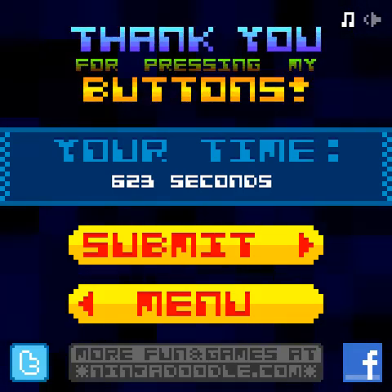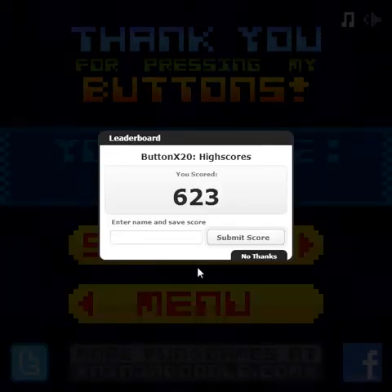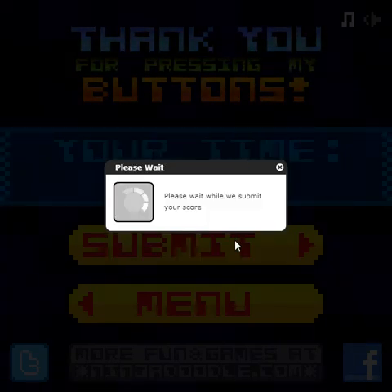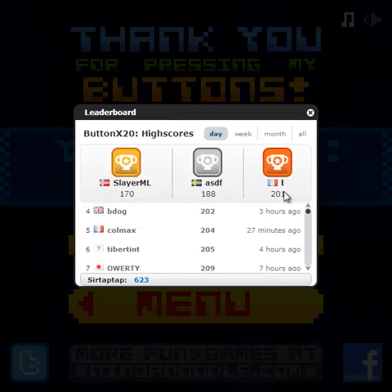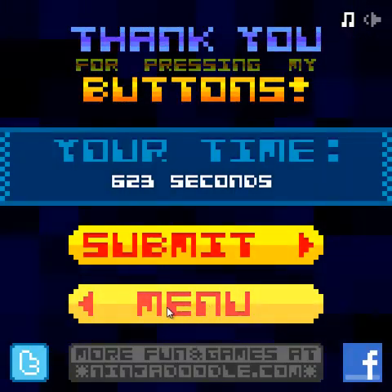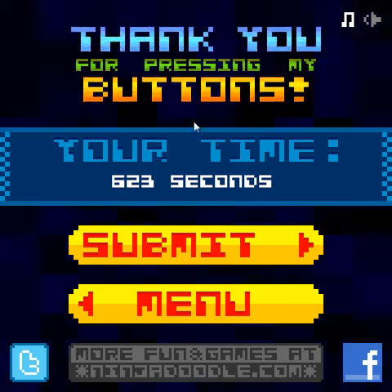My time was 623 seconds. Let's go ahead and see how terribly I did. My name is SirTapTap — with a P. Bronze medal score. 300 or less? Wow. Well, I guess if it wasn't your first playthrough you would go through a lot faster if you knew what you were doing. But that wouldn't be very fun to watch. Well, that was Button x20 — pretty fun little game.